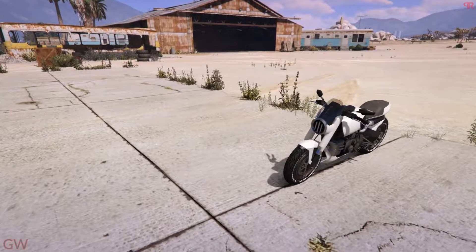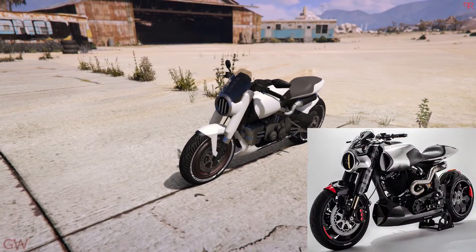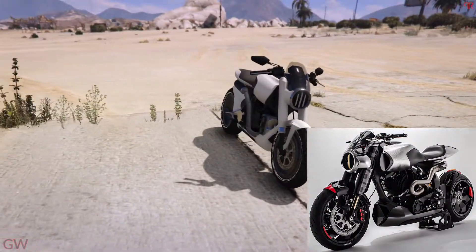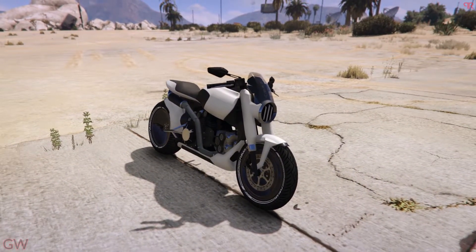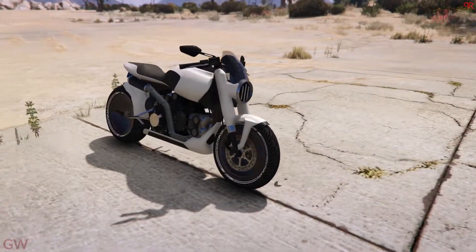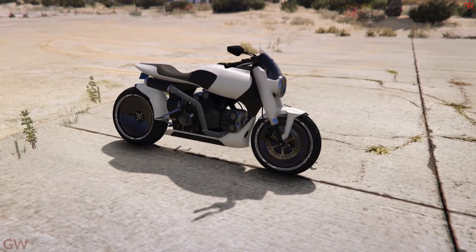Hey everyone, welcome back. In this video we'll be taking a look at the Western River, which is based on the real-life Arch Method 143 — that's actually Keanu Reeves' motorcycle company. It's pretty cool that Rockstar decided to add this.